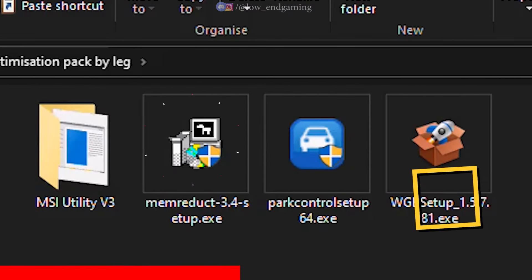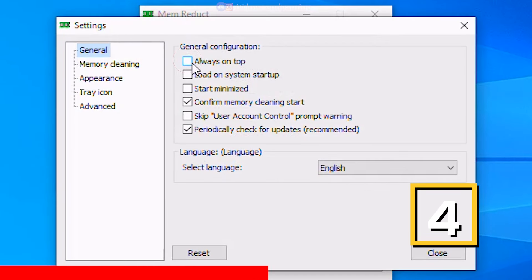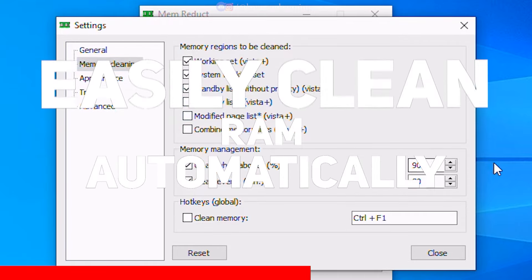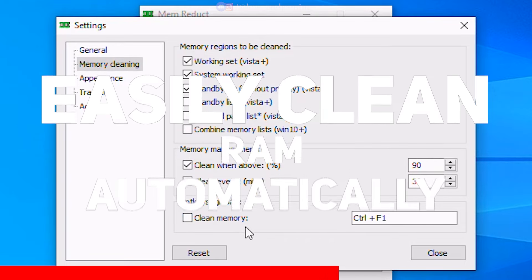Now install the Meme Reduct app and open it. Click on File and go to Settings — tick Always on Top and Load on System Startup. Go to Memory and tick these two options. This app will automatically clean up your RAM while you are gaming.